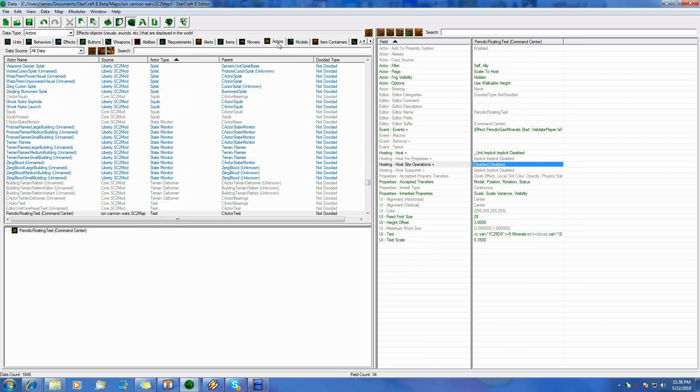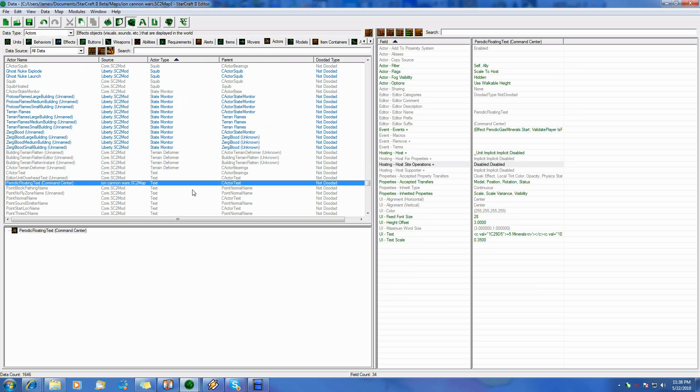Now I need to add more floating text. I have one for the command center that gives five minerals and two vespene gas. I have other resource givers on my map — ones that give ten minerals every two seconds, and another one that gives four vespene gas every two seconds. So I need to create floating text for them. I have it for my command center, so let's create it for them.